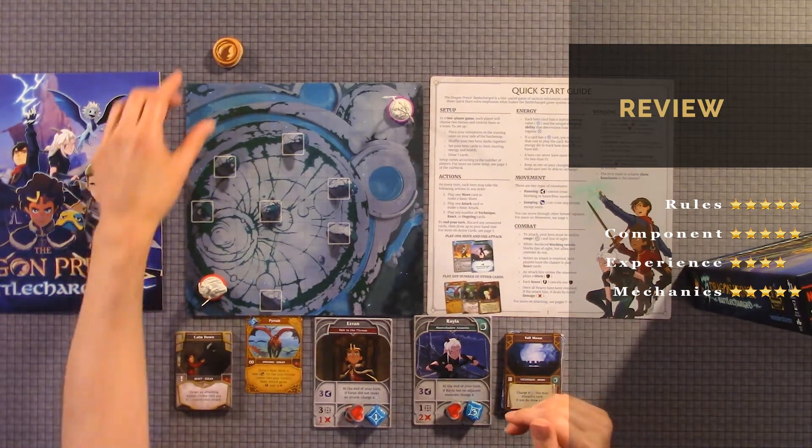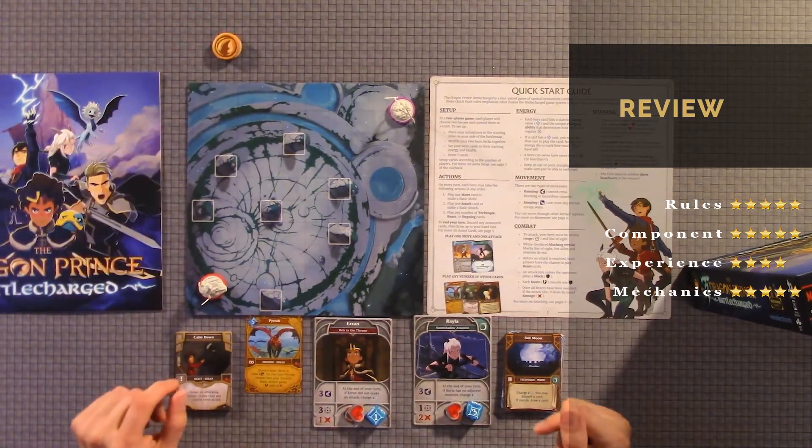One character even gets pets of a sort, which help with attack, movement, and other things. You win by collecting 3 victory tokens — whoever gets 3 first wins. There's very little downtime because the cards are easy to read. You draw up to 7 cards in your hand. The game goes fairly fast — it says 30 to 45 minutes, but I'd say anywhere from 25 to 50 minutes depending on whether someone plays defensively or they just clash. Mechanics: 5 out of 5.